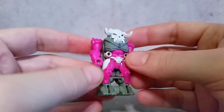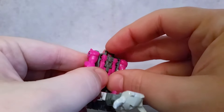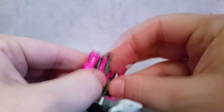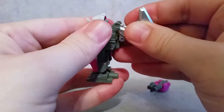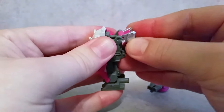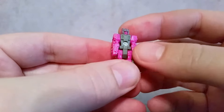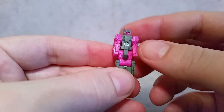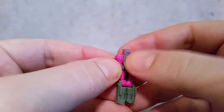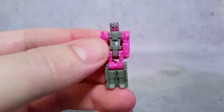Very similar to what you got as far as the G1. Same articulation. Open him up and we can get the little robot out. Again, same thing as Cloudburst — since I have this one, this is exactly how the color scheme looked for the robot: silver legs, pink arms, silver on the top, and pink on the face. So I think it's a pretty nice representation there.